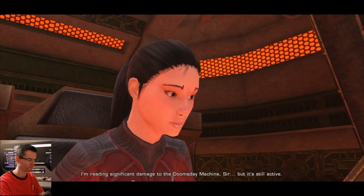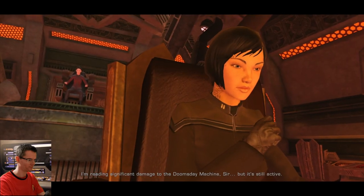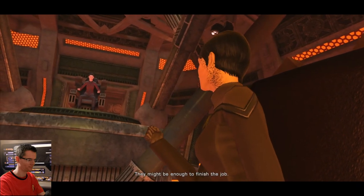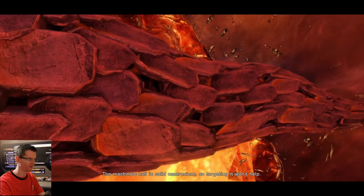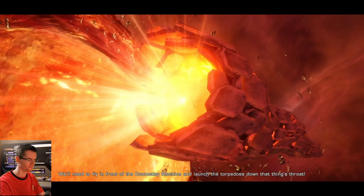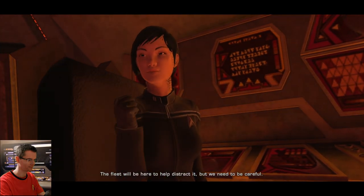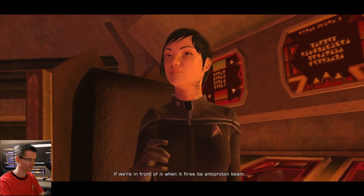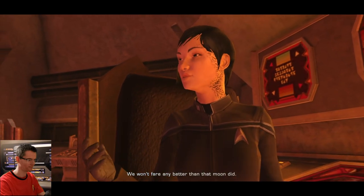Reading significant damage to the Doomsday Machine, but it's still active. We still have the Harpeng torpedoes — they might be enough to finish the job. The machine's hull is solid Neutronium, so targeting it won't help. We'll need to fly in front of the Doomsday Machine and launch the torpedoes down that thing's throat. The fleet will help distract it, but if we're in front of it when it fires its anti-proton beam, we won't fare any better than that moon did.